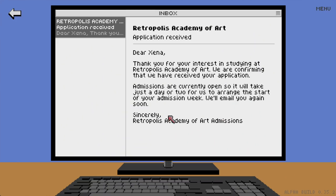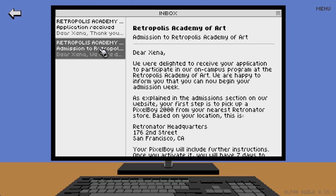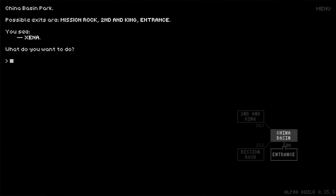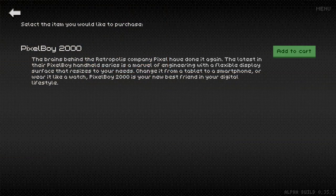It doesn't matter how much you've done so far — if you really want to learn, you're gonna go there. You can even set your own standards and goals, how much commitment you actually want to put in, because some people want to learn almost full-time and others just want to do a little bit of drawing on the weekends. After your character sends in their application, you get an email the next day — or you can use the bed, go to sleep, and then an email will arrive informing you that you can start your admission week. What you need to do first is get your Pixel Boy, a tablet device that morphs into a watch. You can get it at Retronator headquarters, and you get it for free during admission week — it's not any kind of paid DLC.